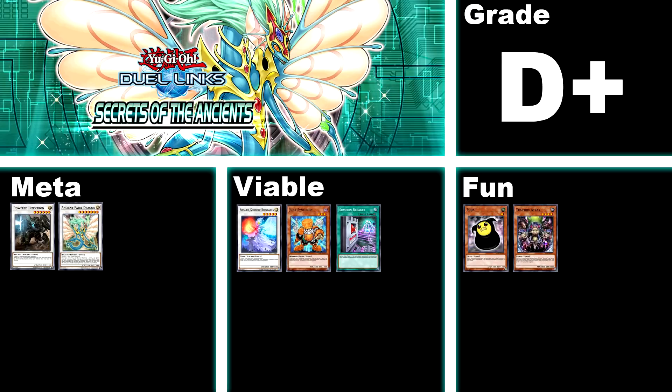The 31st box is Secret of the Ancients, D+. This box is easily a skip. The two meta cards you get are Powered Inzektron for Crystrons and Ancient Fairy Dragon for Blackwing, which are both fantastic options but not necessary for their respective decks. The rest of the synchro support is Junk Synchron, Summon Breaker, and Armades — but Armades has fallen off a ton since release, and Summon Breaker is a field spell used to counter decks we don't really have in Duel Links yet. Mojo and Trap Tricks are also in here as fun extras, but Trap Tricks is extremely unfinished in Duel Links.